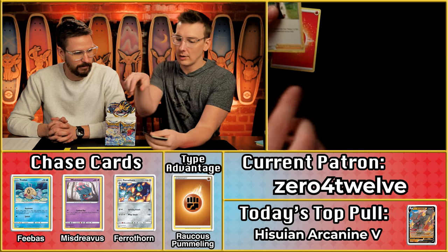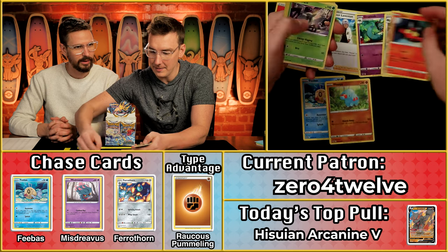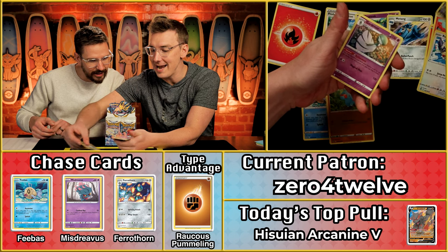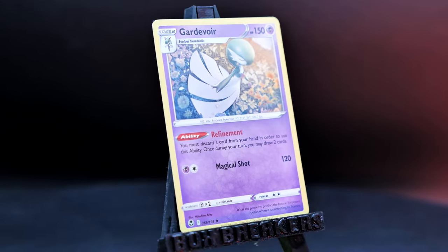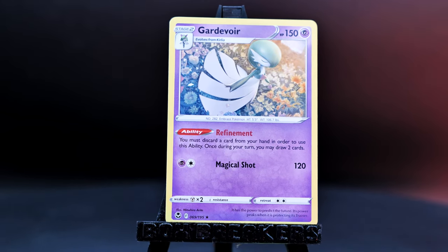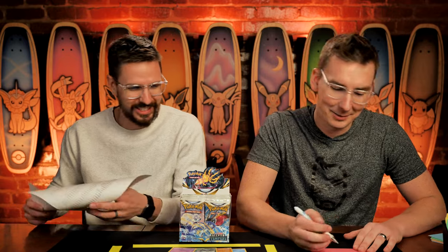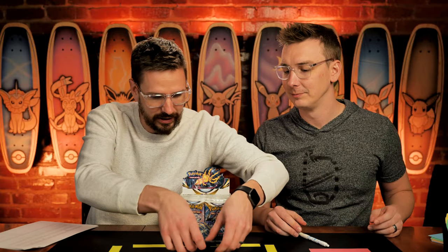Let's see how zero for 12 did. Fire energy — so first non-raucous pummeling energy. The Phoebus, Durant, Fennec... oh, there we go! Our first trainer gallery, a Gardevoir. So four scoring cards on the pack. The Gardevoir is just going to be a single point — TG08 is 55 cents — so four points on the pack to kick off. A really beautiful trainer gallery card there.